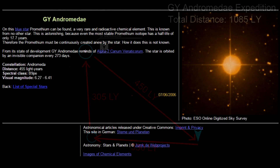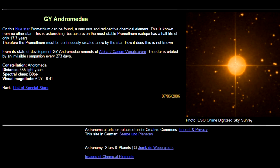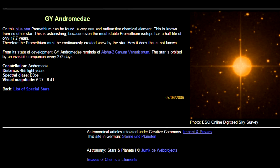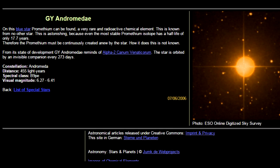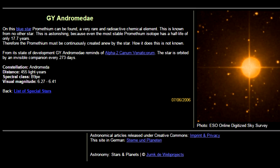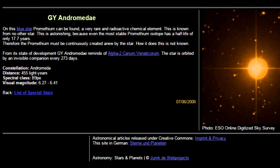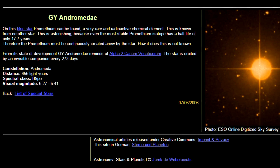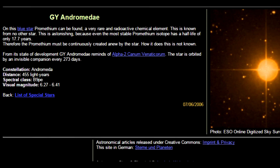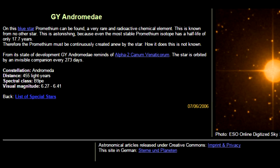Without further ado, here was my little trip to GY Andromedae. I was interested in this star because I found something special about it — I found a website that listed various qualities of stars that are special in some way. This one, GY Andromedae, is a blue star that has Prometheum. Prometheum, if you look it up, has the symbol Pm on the periodic table and an atomic number of 61. It's a radioactive element and is considered very rare. This is not found on any other star we've discovered so far.